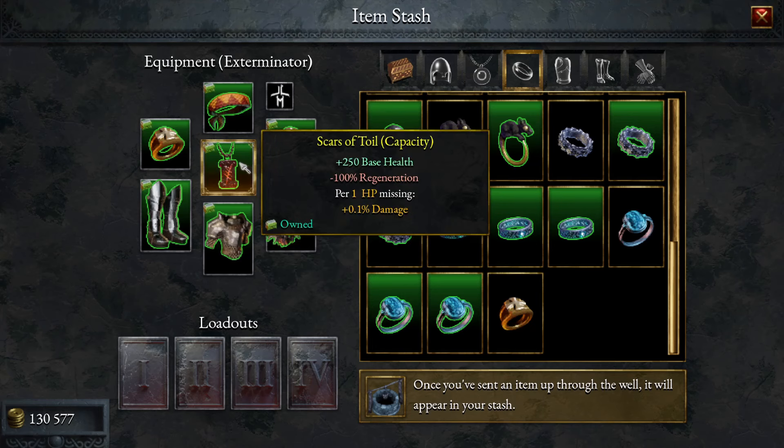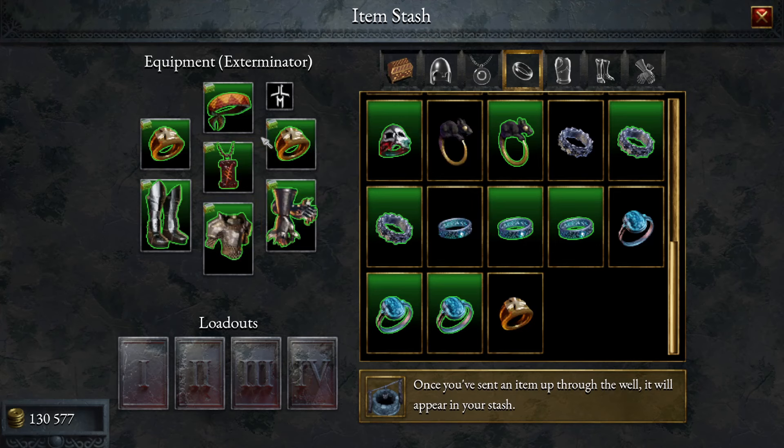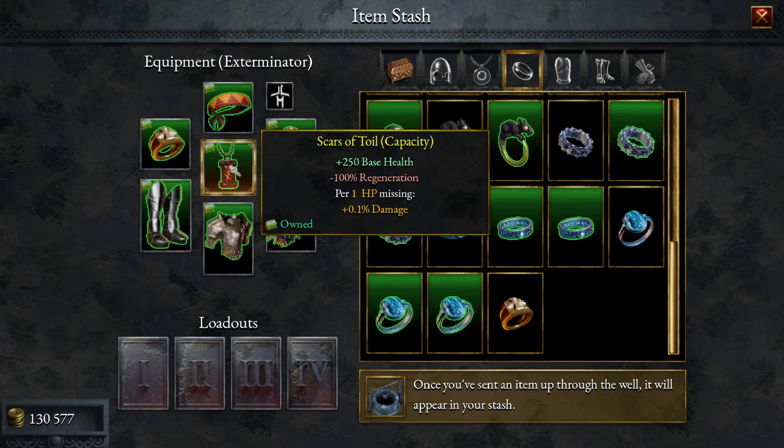So we're going to stack as much HP as we can. To that end, we're also going to put Scars of Toil: plus 250 base health, minus 100% regeneration. Per one missing HP we also get an additional 0.1 damage, which is pretty nice — it stacks up quite a bit on this build. The extra base health is the main focus, though the extra damage is nice too.